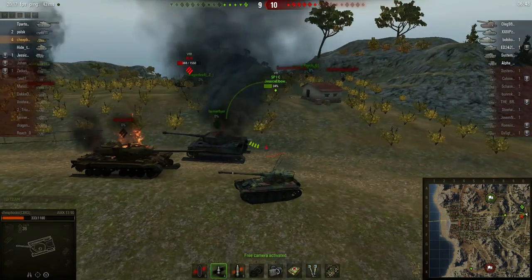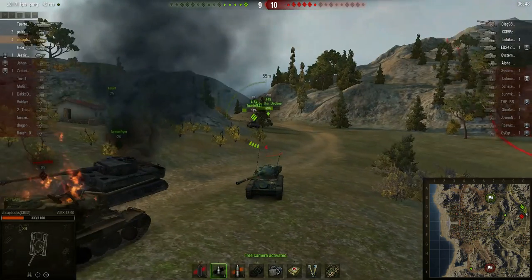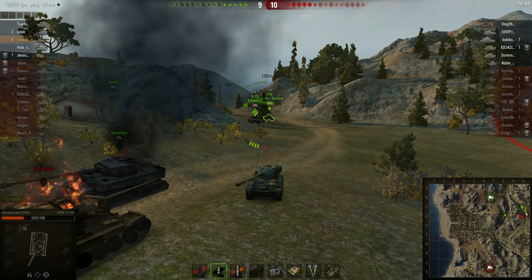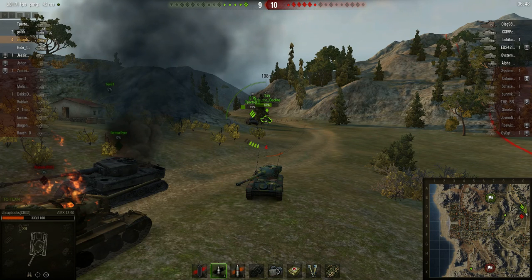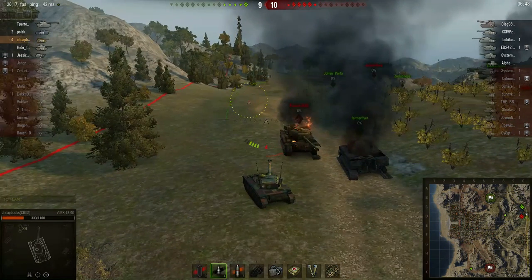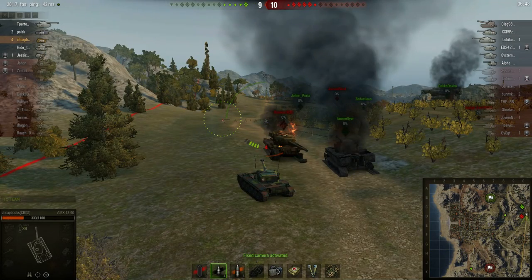This is where it gets weird. I realize there's an IS-6 right here. I've got my allies — there's the hero T-49, way in the back, behind the E-75. I've got two allies behind me and the IS-6 over here. I've got four shots and I could kill him in two shots if I do it right.